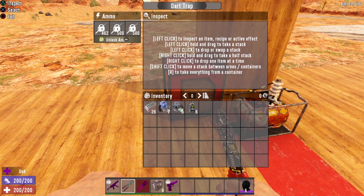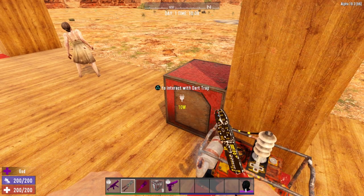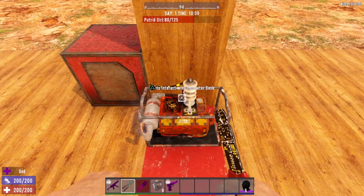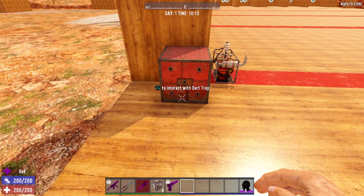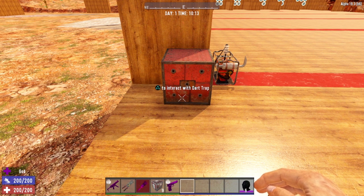Let's do a damage check. We'll put one dart back into the dart trap and bring in zombie Arlene — she's got 125 health to start. Turn on the generator with the ammo locked, and it fired. That did 45 points of damage, so dart traps are extremely, extremely powerful. The dart traps are actually one of my favorite traps in the game; however, they can be a little difficult to manage, primarily because the darts will just continue to fire until the trap runs out of ammo. I would recommend using things like trigger plates, motion sensors, or trip wires to set the dart traps off — that'll save you a lot of ammunition and make it so your dart traps only go off when you want them to.